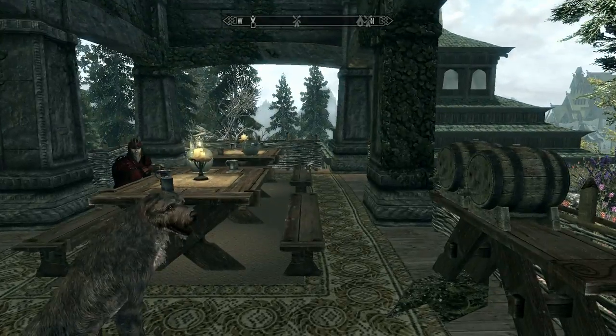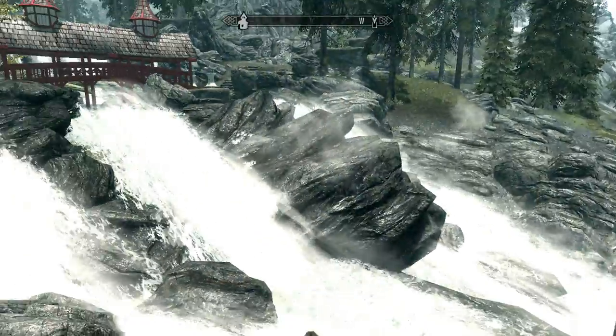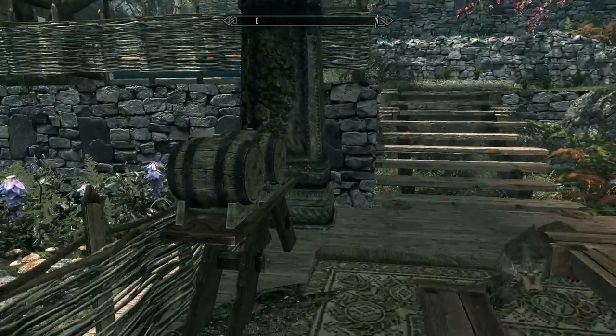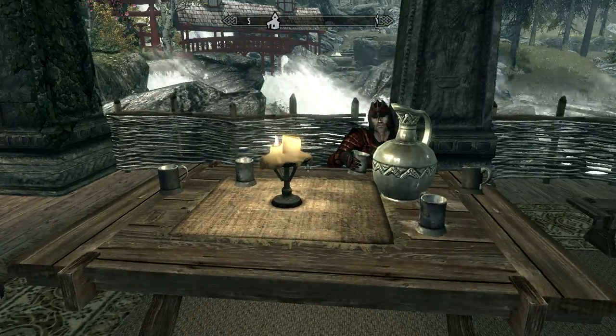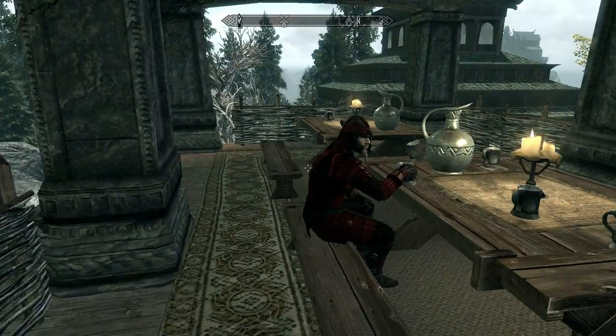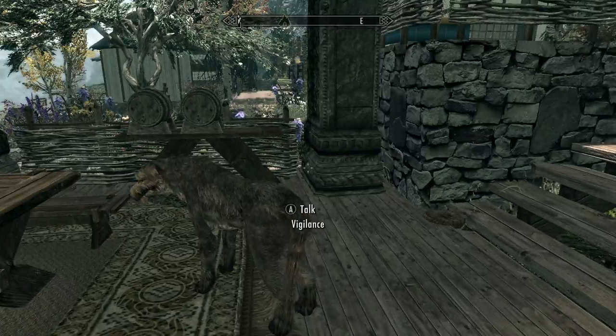Then you've got your picnic area slash outdoor eating area, with containers of mead because you obviously need mead. Also, all the NPCs here are not included with the actual mod — I just spawned them because they go with the aesthetic of the home. You basically have to fill this house with your own NPCs because otherwise it doesn't come with any.